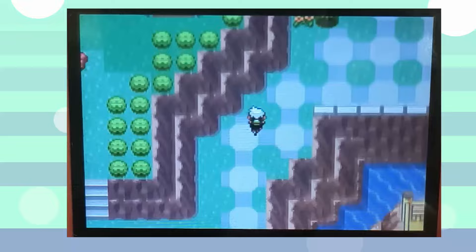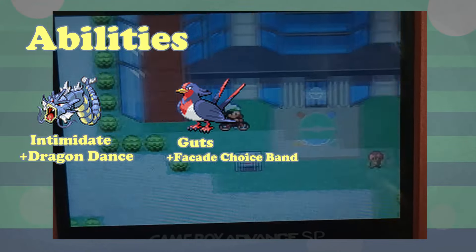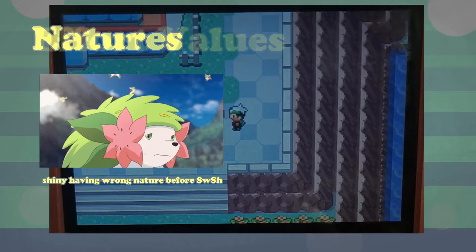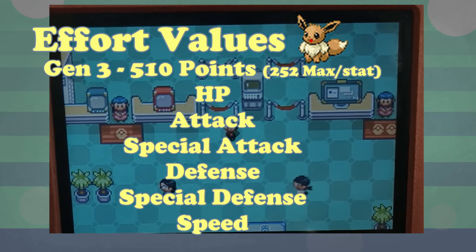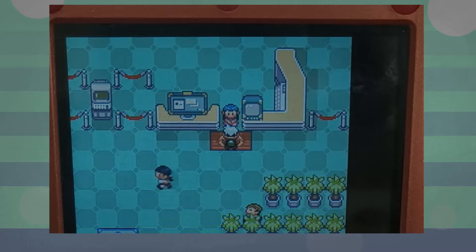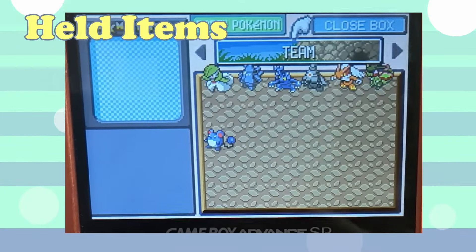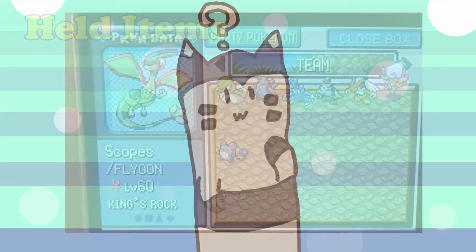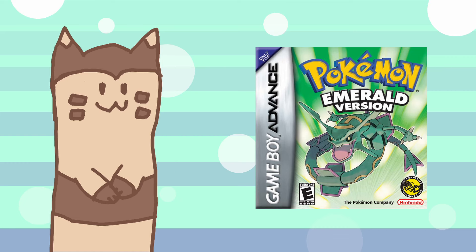In Generation 3, everything about building a Pokemon team changed. Abilities were the big introduction, creating niches for Pokemon based on more than just type, stat spread, and move coverage. Natures are new too, adding more variables to the uniqueness of every individual Pokemon. EVs, which did exist in Generation 1, were completely overhauled — no longer able to be maxed out for each stat, and instead have a cap of 510 to be distributed, meaning players could only max out 2 stats. IVs capped at 31 for perfect max stat growth, and items and berries were also massively overhauled, creating more viable held item options.